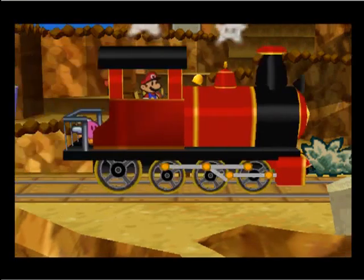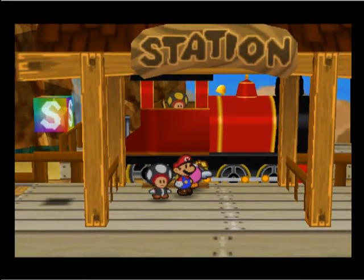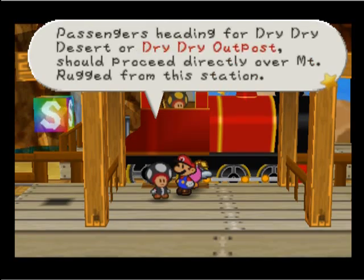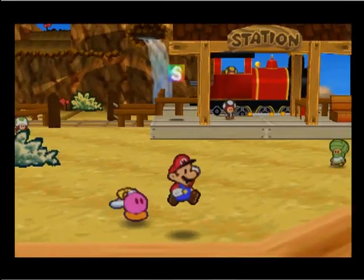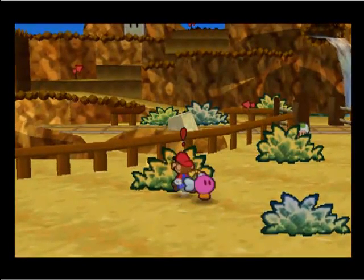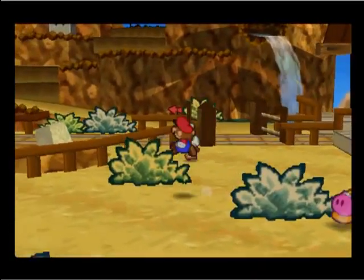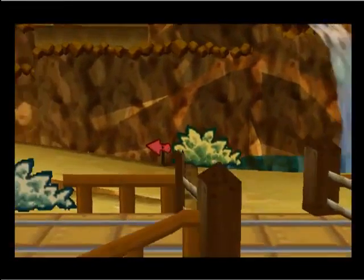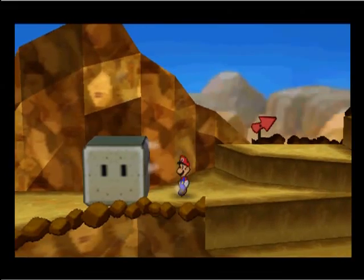Oh, look at that. Right here — Mt. Rugged. Passengers heading for Dry Dry Desert or Dry Dry Outpost should proceed directly over Mt. Rugged from this station. Not much here except some toads and bushes. Let's surf some bushes. There's just money in the bushes. And an egg! Arch stone block — won't be going anywhere with that.